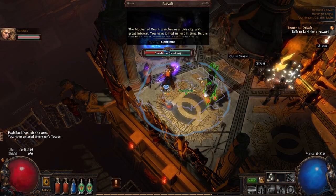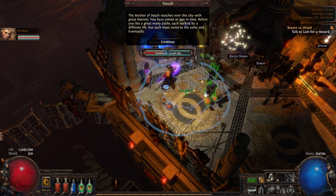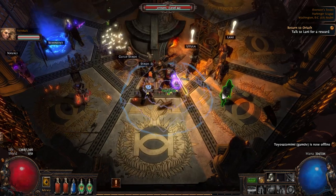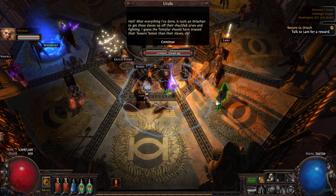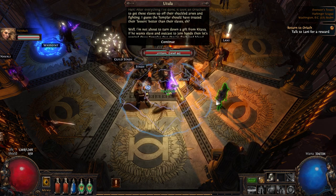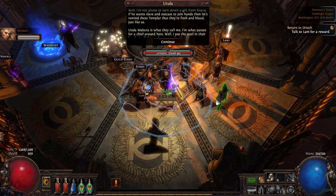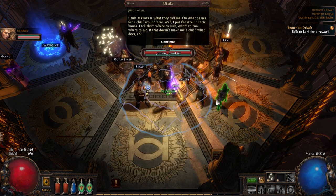NPC dialogue: 'The mother of death watches over the city with great interest. You have joined us just in time. Before you lies a great many paths, each walked by a different line, but each must come to the same end.' Then another character: 'After everything I've done, it took an Oriathan to get these slaves up off their shackled asses and fighting. I guess the Templar should have treated their lessers better than their slaves. I'm not about to turn down a gift from Kitava if he wants slave and outcast to join hands.'